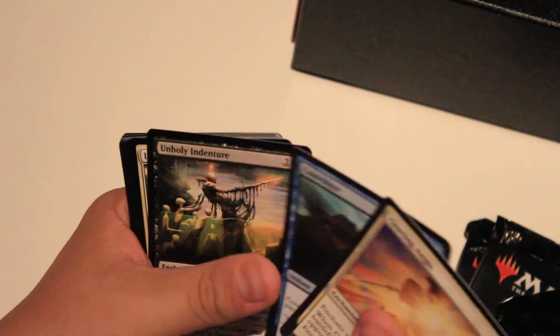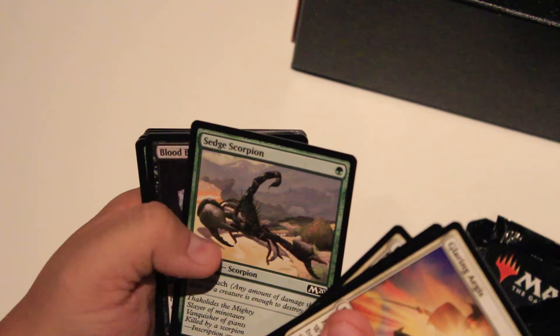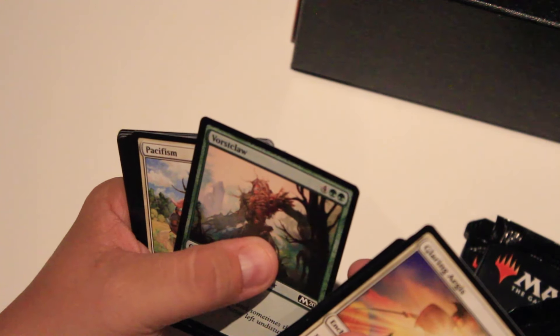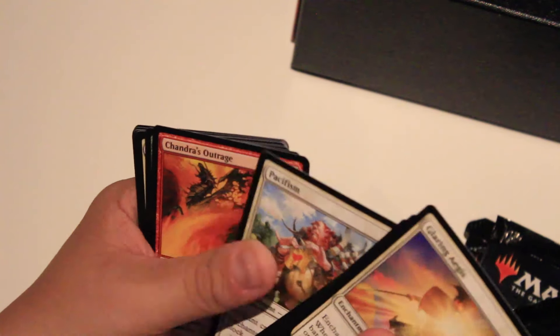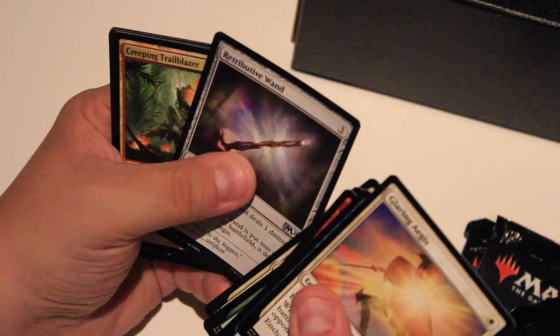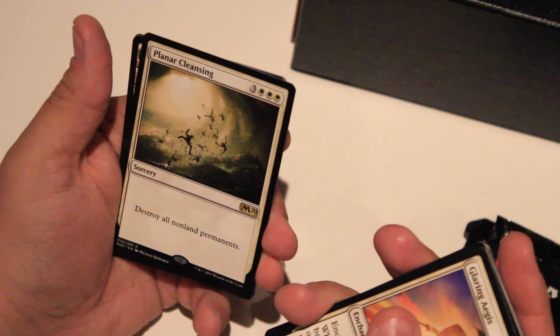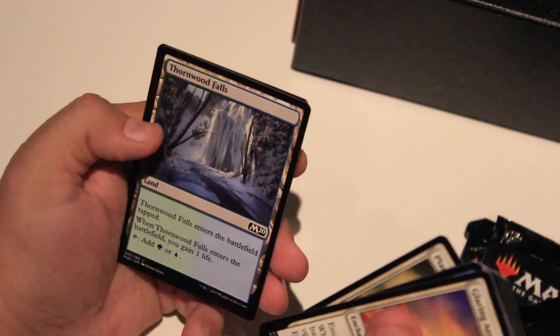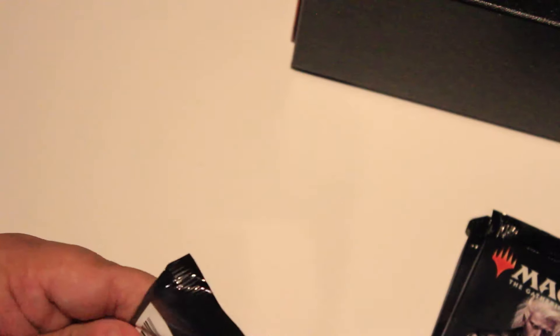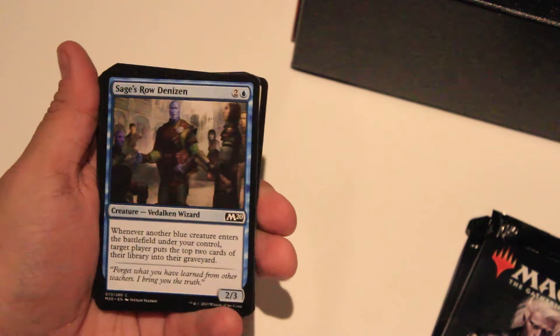Glaring Aegis, Unholy Indenture, Beneficent Charge, Siege Scorpion — that would've been cool — Blood Burglar again. Rogue Cloud — it's a horror, absolute horror. Rogue's Pop, Master Splicer, Retribution Wand, Creeping Trailblazer. Planar Cleansing — destroy all non-land permanents. Bye. Thornhill Falls and Ajani's Pridemate. You see all the nice stuff you have? All your nice stuff is gone. Bye bye. All the lands are nice, I'm sure, but you don't have anything to play them with.